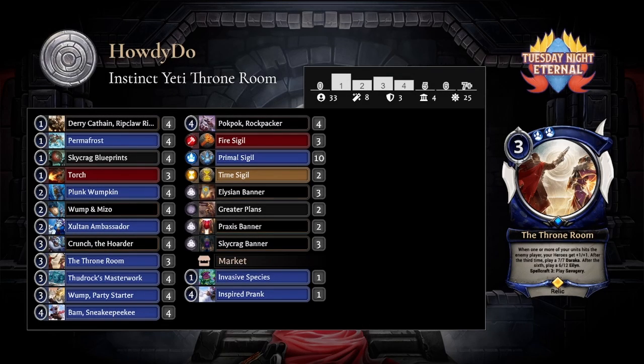We're back for round two, which will start shortly. We're looking at this Yeti Throne Room deck from Howdy Do. Throne Room recently got a rework — it used to give aegis, but now whenever one or more of your units hit the enemy player, your heroes get plus one plus one, and after the third hit you play a seven seven Duraka. The spellcraft is the same: Savagery, the one-cost triple primal that gives a unit killer and overwhelm.